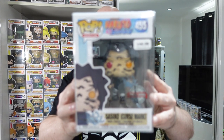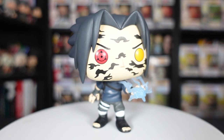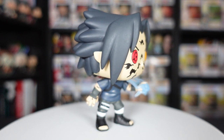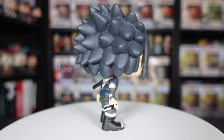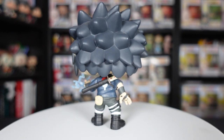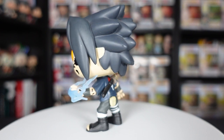Onto my Funko Pop pickups from the weekend — I picked up 10 figures, starting with the Sasuke Curse Mark figure that I grabbed on the Friday. I've been wanting this figure for a long time because it looks super cool. I paid £40 for it and the box isn't in the best condition — maybe a 7.5 to 8 out of 10. The annoying thing is I then found another one at a different booth on Sunday for £10 less. One of my subscribers also pointed out you can actually get the figure from Amazon EU, somewhere in Germany, for about 20 quid. I guess I did overpay, but it is what it is — some you win, some you lose.